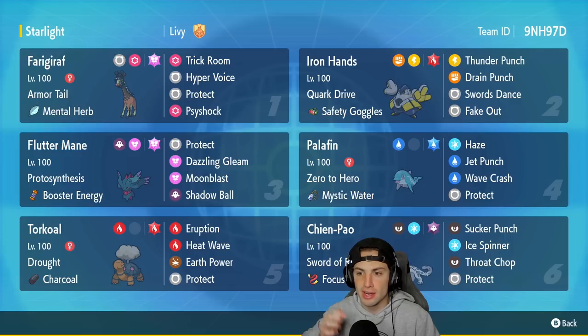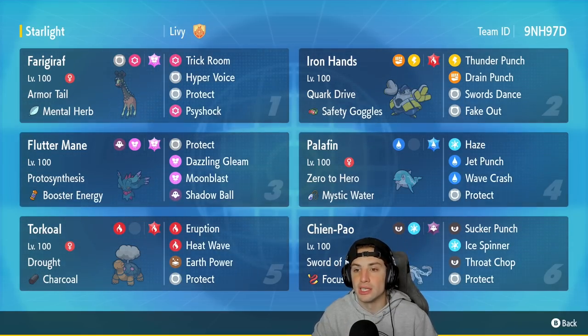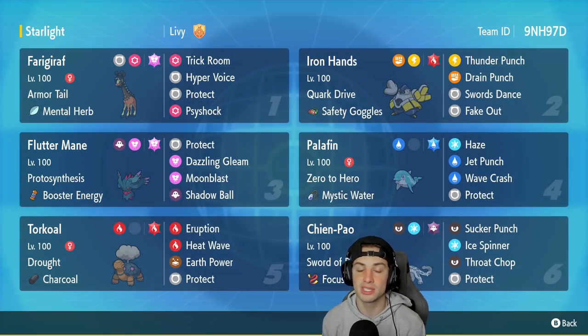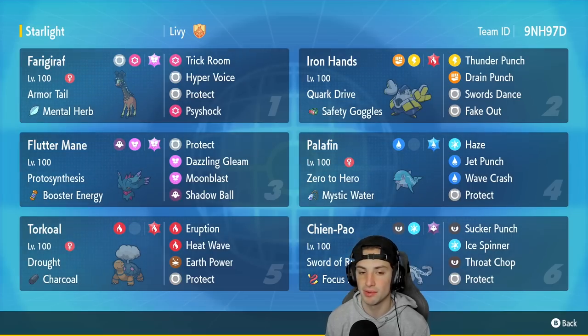Second Pokemon is going to be Iron Hands, and Iron Hands is great on both sides of the field — great in Trick Room, great without Trick Room. It's got Quark Drive and the Safety Goggles, running Thunder Punch, Drain Punch for STAB and HP recovery, Swords Dance for that plus-2 Attack boost, and Fake Out for flinches.